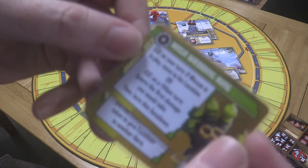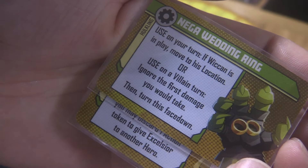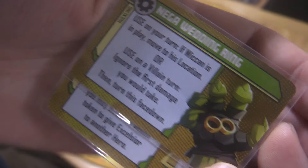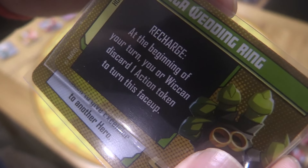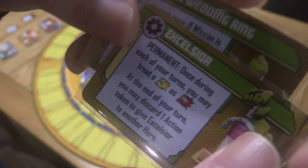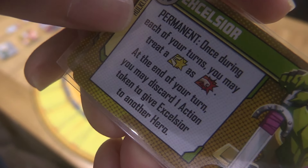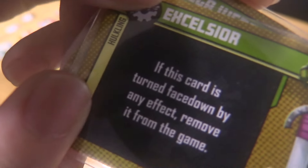We are going to be using their equipment. Hulkling has the Nega Wedding Ring — if Wiccan's in play, we can move directly to Wiccan's location, or on a villain turn ignore the first damage we would take. Once we've used it we flip it face down, and we can get it back by discarding an action token. He also has Excelsior — once during each of your turns you may treat a heroic as a punch, and at the end of your turn you may discard one action token to give Excelsior to another hero.